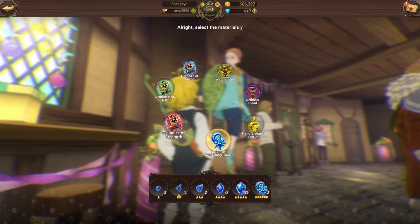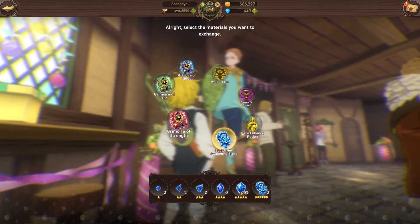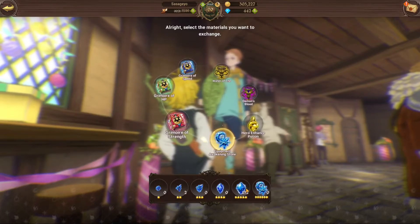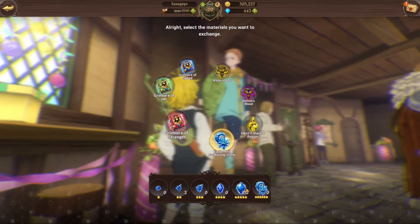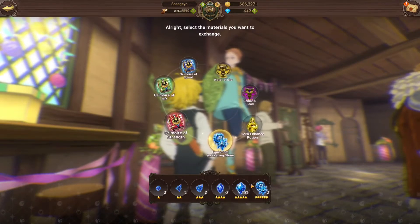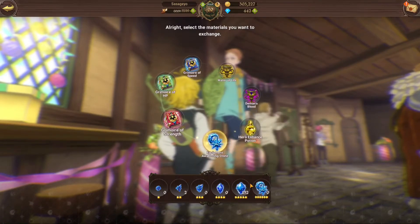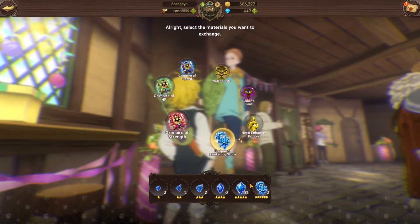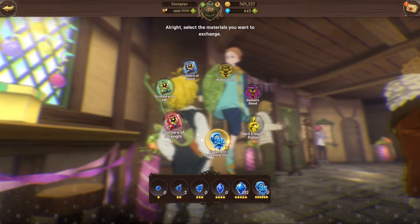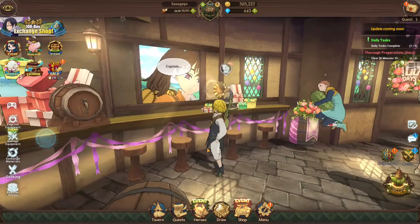I converted everything from 1 to 4 stars into 5-star stones so you guys can see a clearer comparison of when I actually salvage everything and see the amount gained. I'm gonna salvage around 200-plus SSR plus 5 equipment. Starting off with 152, I'm gonna note that down and then after it's done I'll see how much I have.